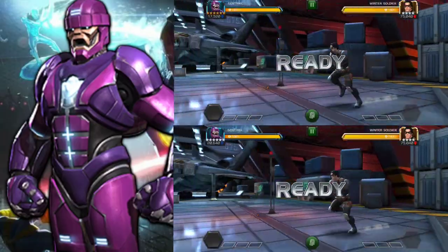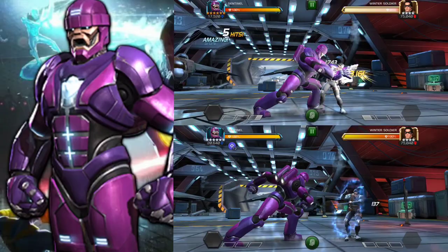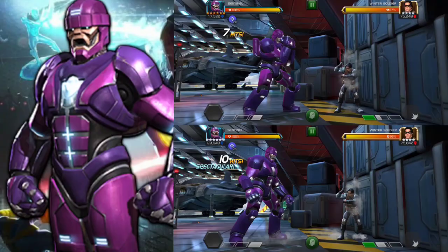Hello summoners, welcome back to another damage comparison video. This one is going to be about Sentinel — we will be comparing an unawakened one to an awakened one at sig 200. Although he is one of those champions who doesn't really benefit at all from signature stones; just give him the gem and that's enough, even when we're talking about gems.